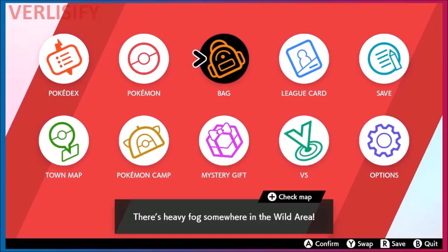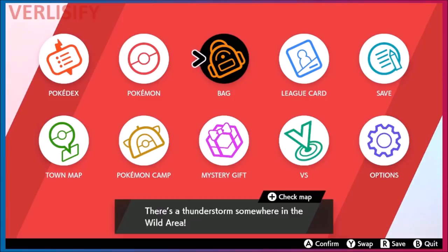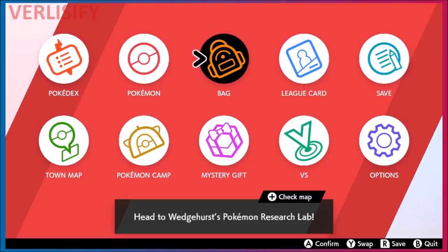You can max two stats and use the remaining 6 EVs as a small bonus splash in another stat. This is why EV training isn't only for competitive play — it also makes your in-game Pokémon stronger for natural in-game challenges. Hope you enjoyed the video, have a nice day, and thanks for watching!